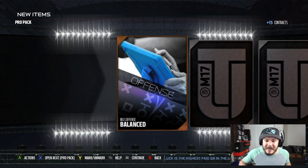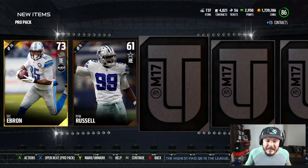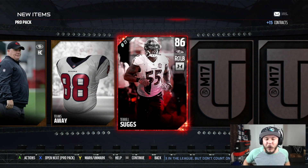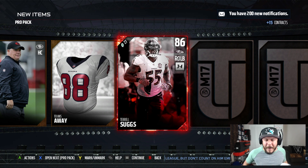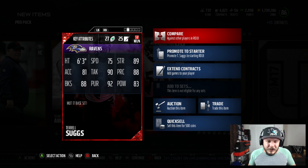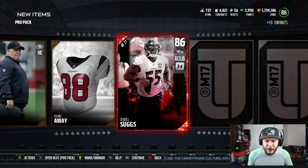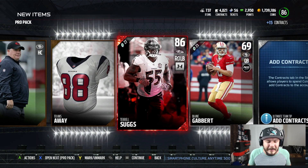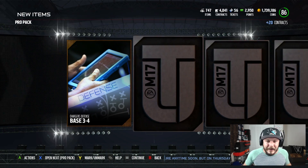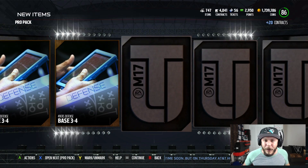Terrell Suggs, baby! 86 overall — check him out: 75 speed, 81 acceleration, 83 hit power, 88 block shedding, 92 pursuit. Our second elite of the pack opening! I'll take it. Still looking to pull an 89 overall Aaron Rodgers. I really want to get Aaron Rodgers on the team. Going to try to attempt to pull him.